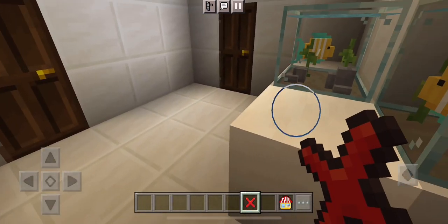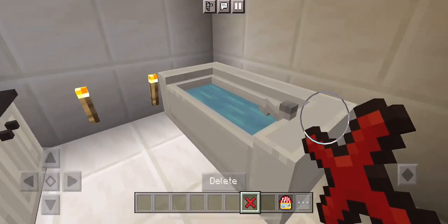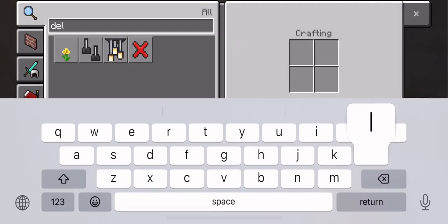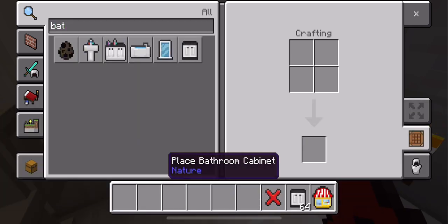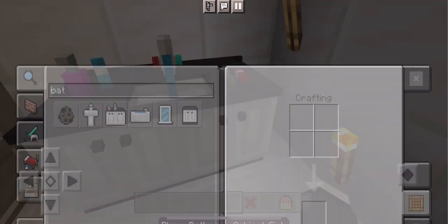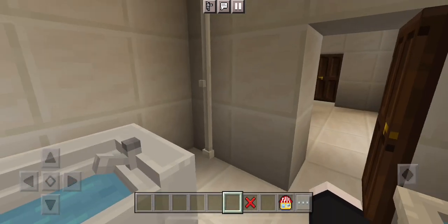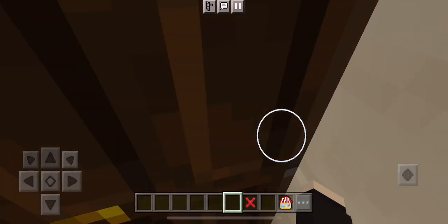Here is the aquarium. Here is the bathroom — the tub and the cabinet sink. I accidentally removed it, now I will place it again. We have placed it. Now I can open the bathtub tab, but I cannot open it because it's already full. Now I'll show you guys the room.